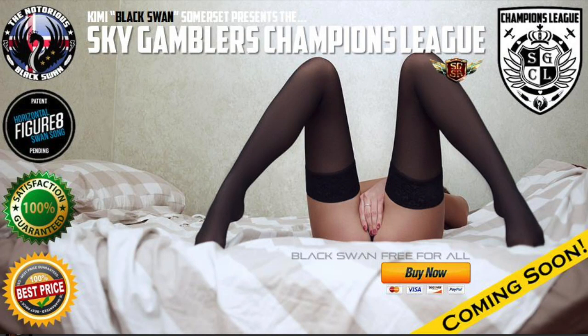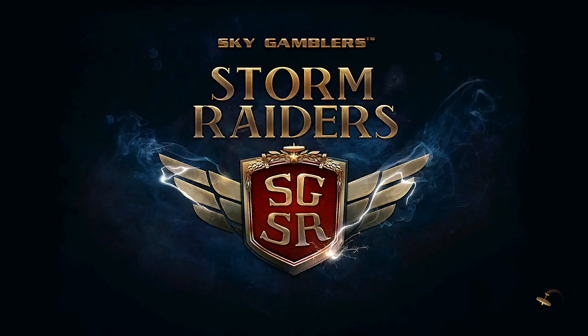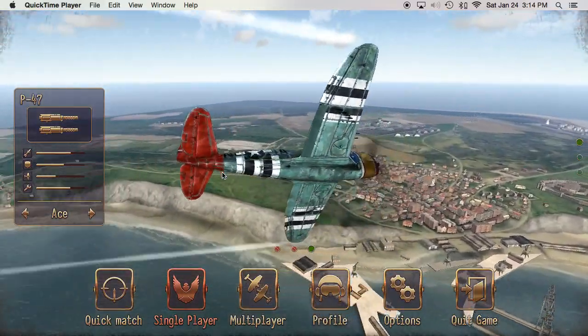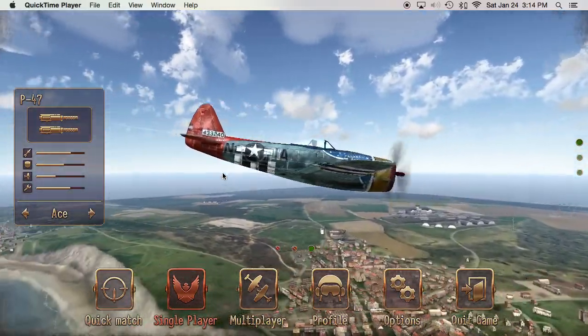The Sky Gamblers Champions League is where the top aces in the game compete. You can find the Sky Gamblers Champions League at the Sky Gamblers Champions Hall on Facebook, so please stop by and check us out and meet some of the top aces. Today we're going to do a quick start guide for Sky Gamblers Storm Raiders and answer a couple of frequently asked questions.